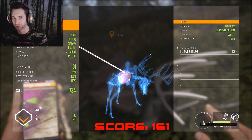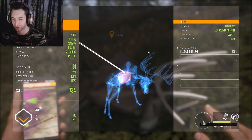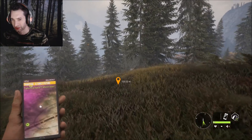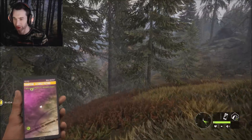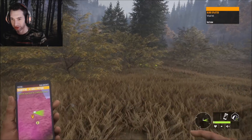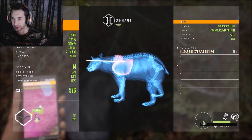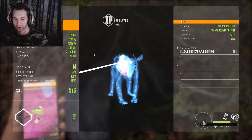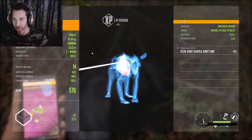He's a monster whitetail - he's definitely going to be 160, 170-plus. He scored 161, total score of 734, and we got 693 cash and 196 XP. Now let's go pick up this female. We got shoulder weight and right lung, so only a single lung - still 94 percent quick kill bonus on her. She scored 14, we got 1225 cash and 181 XP.